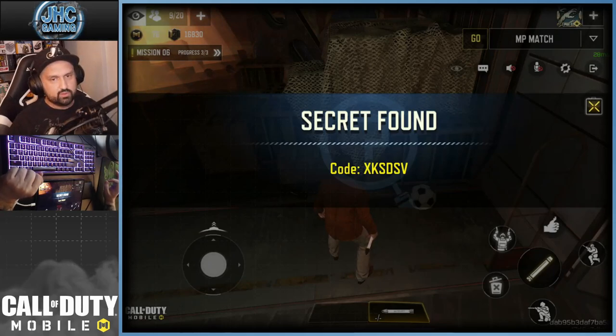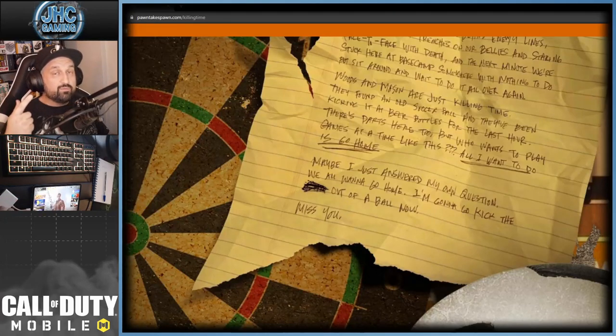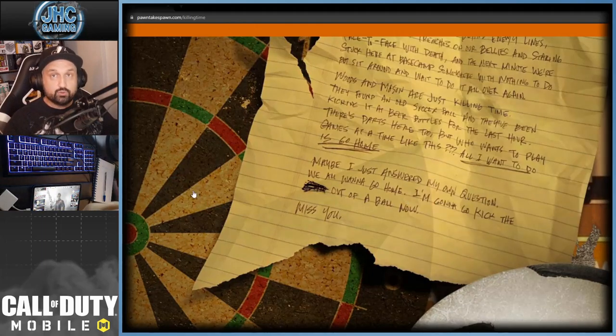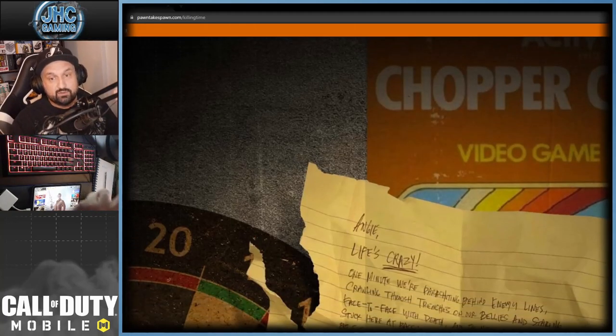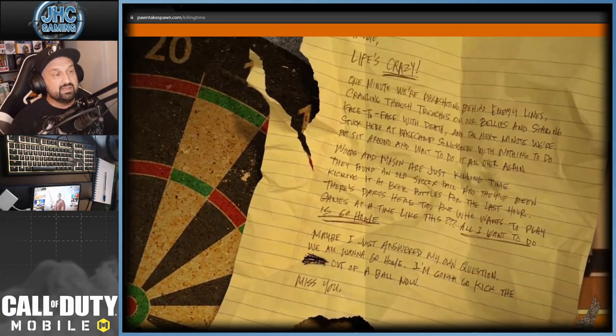Now I'll show you where to enter the codes. You've got three codes: one for the darts, one for the soccer ball, and one from the posters. Go to the site pawntakespawn.com/killingtime. Click on the darts and enter your darts code, click on the soccer ball and enter your ball code, click on the video game poster and enter your poster code.